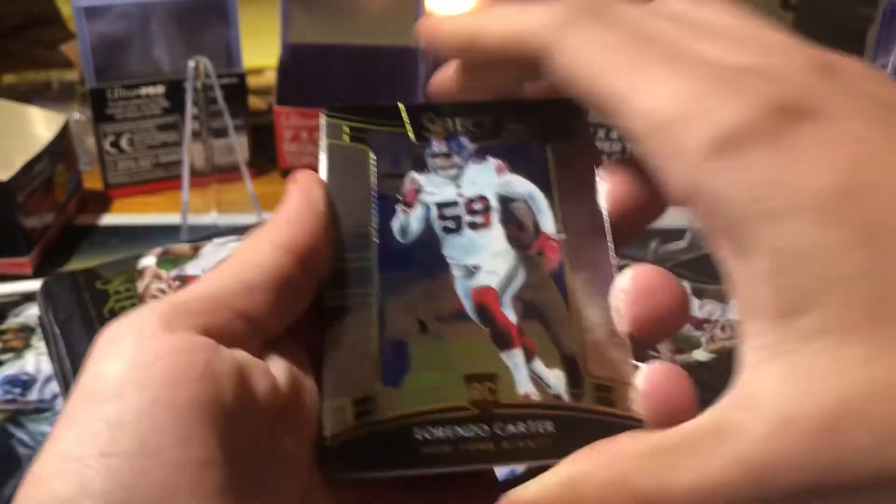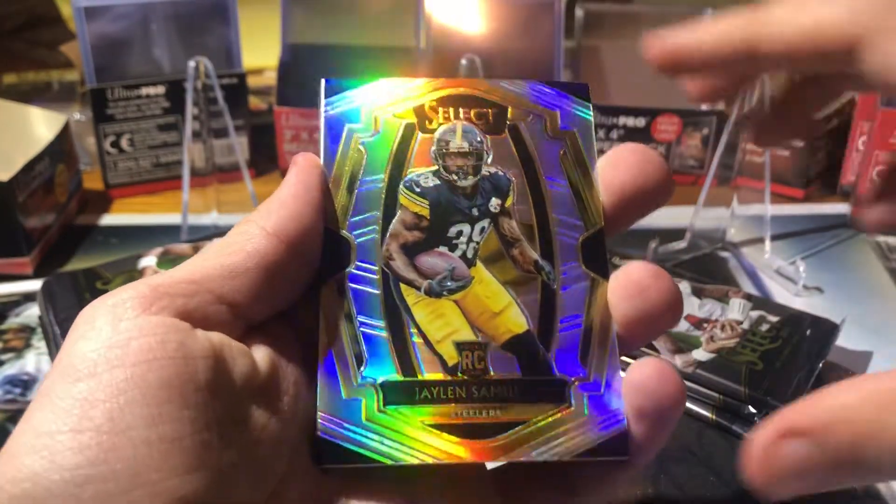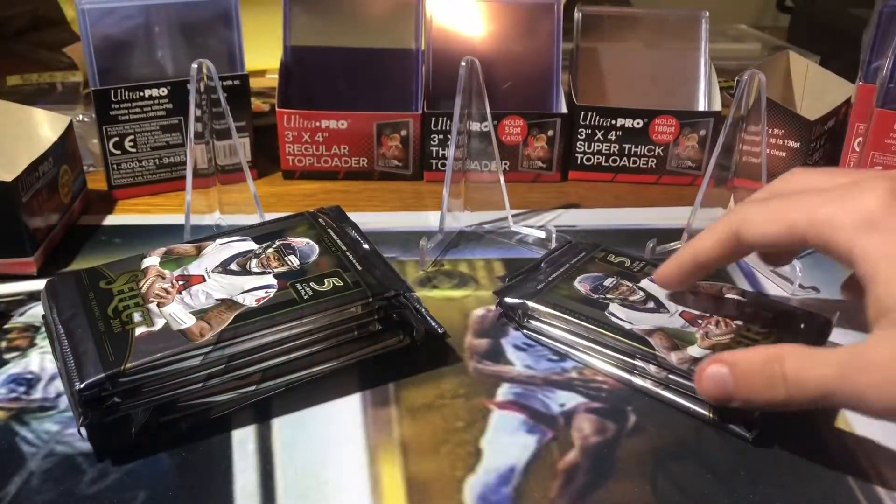Hey, you see Saquon on the back — that's a filler, okay. Lorenzo Carter rookie, Jordan Thomas, got Jalen Samuels silver rookie, filler, nice Baker and Saquon. Two nice rookies.